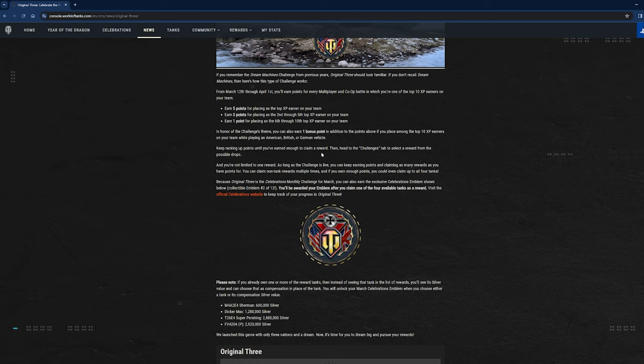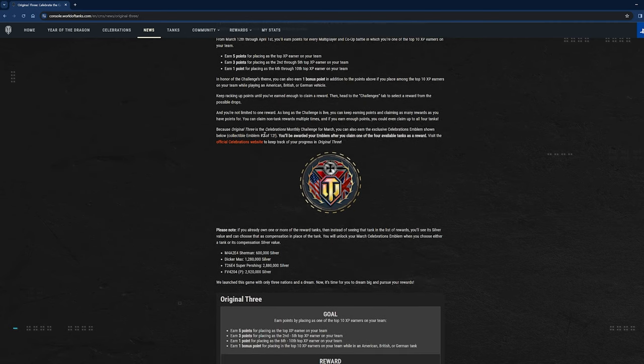Keep racking up points until you've earned enough to claim a reward, then head to the Challenges tab to select a reward from the possible drops. You're not limited to one reward — as long as the challenge is live you can keep earning points and claiming as many rewards as you have points for. You can claim non-tank rewards multiple times and if you earn enough points you could even claim up to all four tanks.